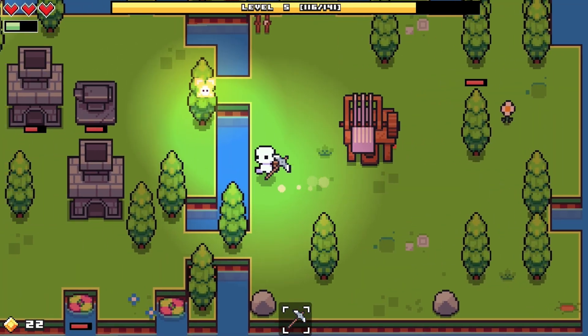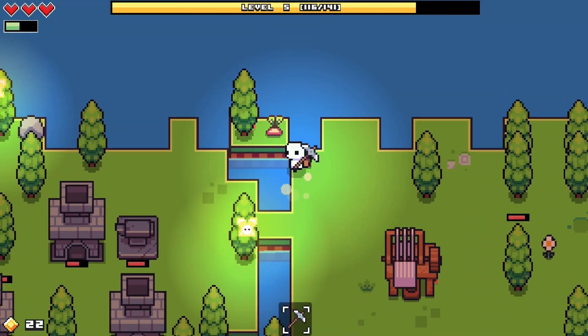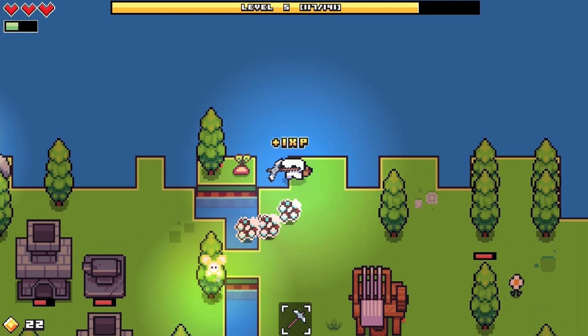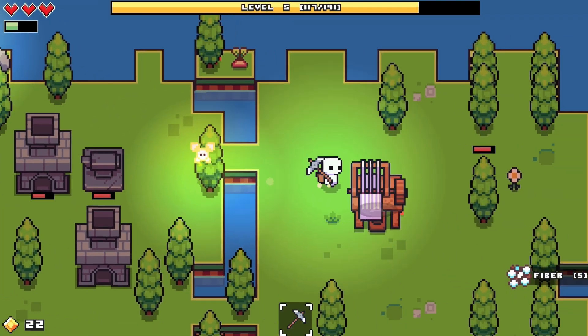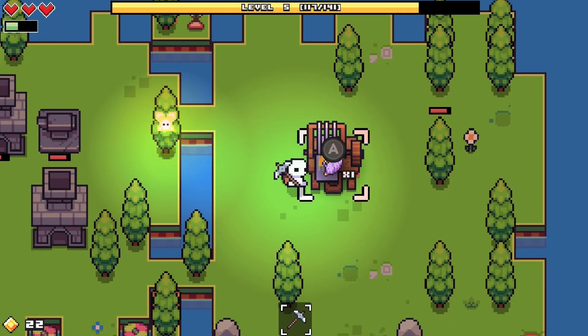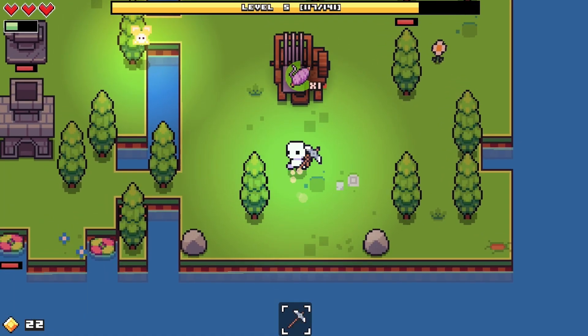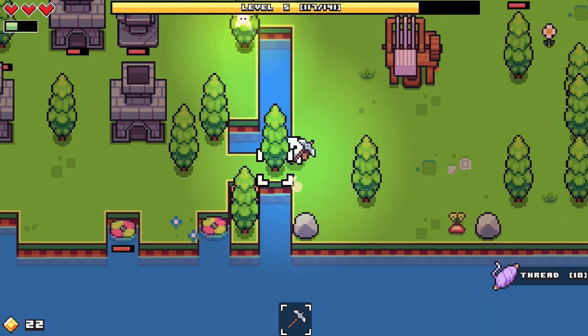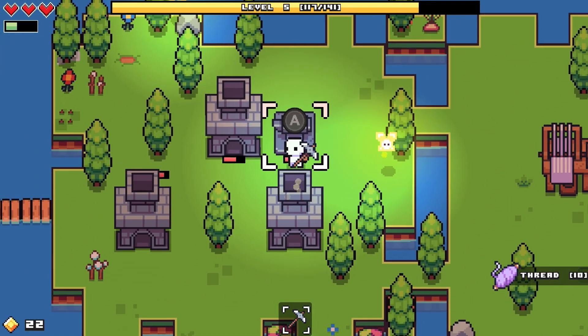I just need one more fiber to grow. So annoying. There it is - I got it! One more - oh wait, not a slime wallet, I want a thread. Now we can make a fishing rod!